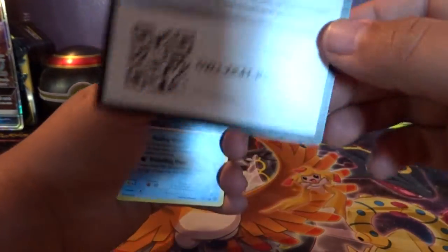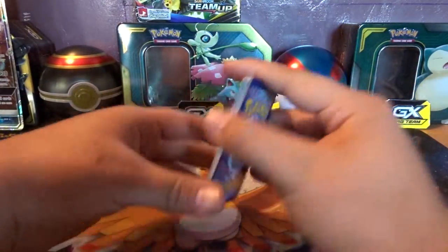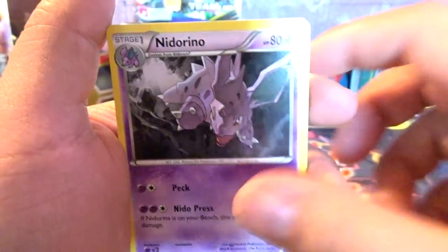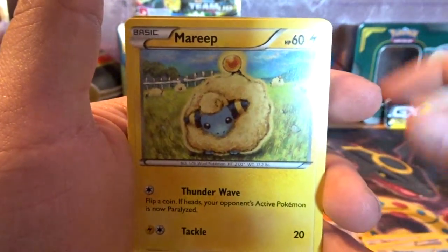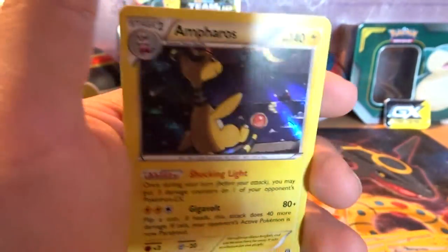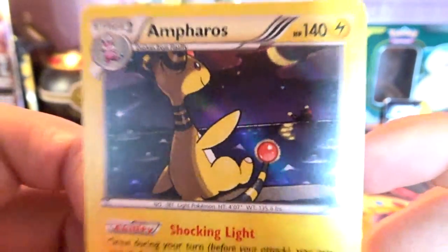So this was Steam Siege. Three of these cards are all bent up because they're in the Pokeball. We got Zubat, Nidorino, Special Charge, Mantine, Marill, Jynx, Chimchar, Bergmite, Gastrodon, and a Holo Rare Ampharos. Look at that — Holo Rare!